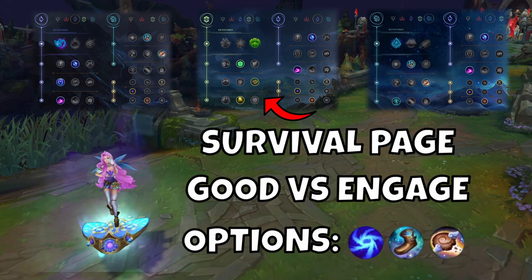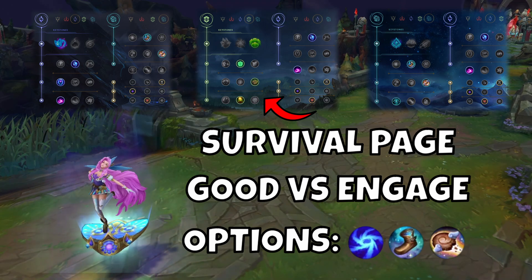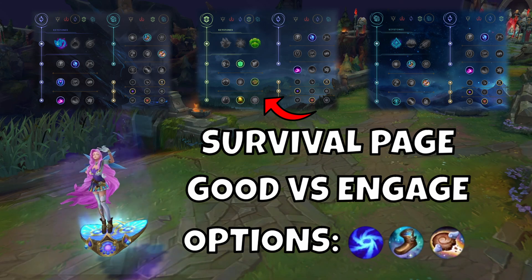I use Guardian as a survival page — it's very good versus engage lanes or very high damage lanes. I go Mana Flow Band on Seraphine as it stops you from going OOM as often, but biscuits and free boots can be a great option also if you want to spam very early in lane.